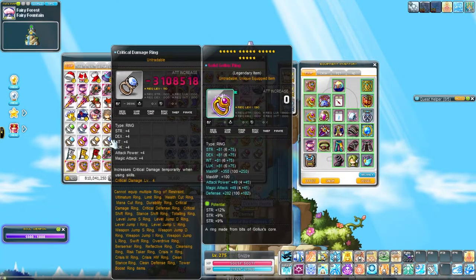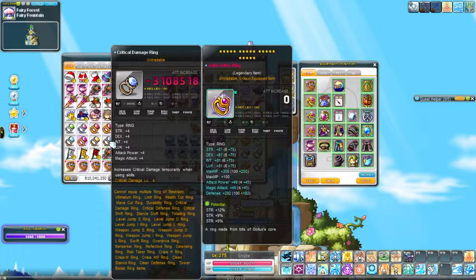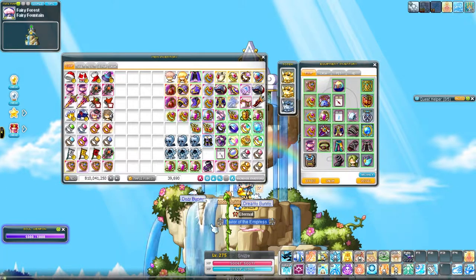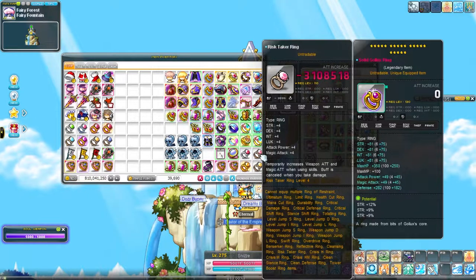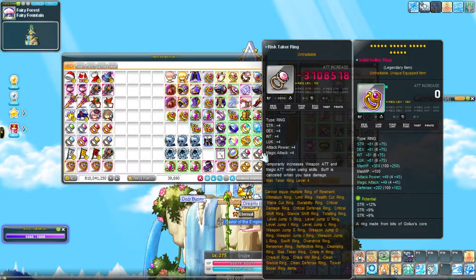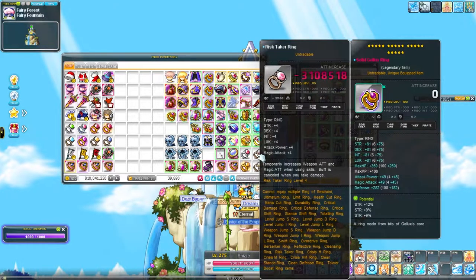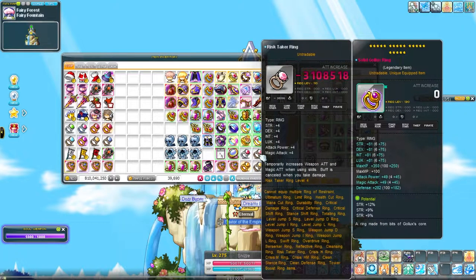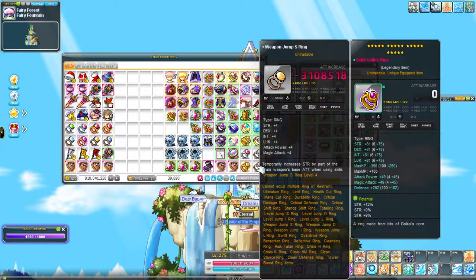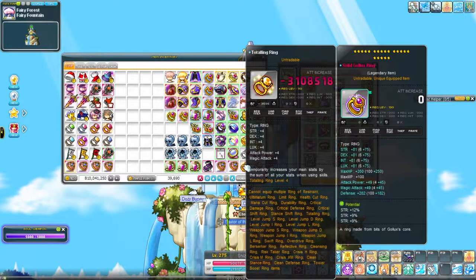Crit Damage Ring Level 4 — honestly, you do not need this ring. I would just replace it with a Stellar Detective's ring if it's out, because that's 35% crit damage — I think that's the Fatal Rar ring, or maybe Kerr, I'm not sure. I have a Risk Taker 4, which is basically worthless. I can use it in Dojo, but everywhere else it's useless because I don't have a long enough iframe, unless I had a paladin friend linked to me. I have a Ring of Restraint Level 2, which is basically a third of the duration of a Risk Taker 4. I'm hoping to upgrade this to Level 4, and I also have Weapon Jump S4 and Totaling Level 4. I haven't done a lot of testing with the Totaling Ring, but it's not terrible — though not better than Aurora 2.